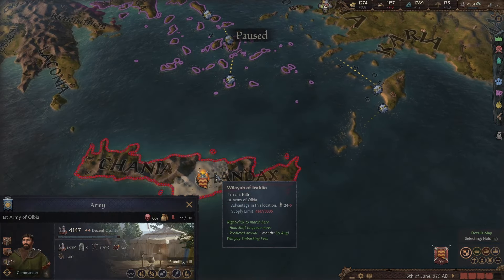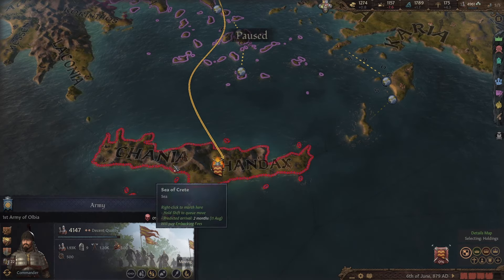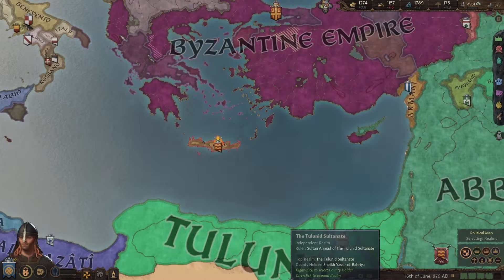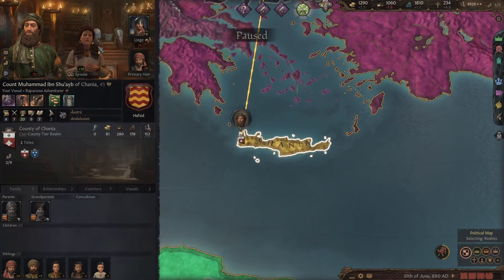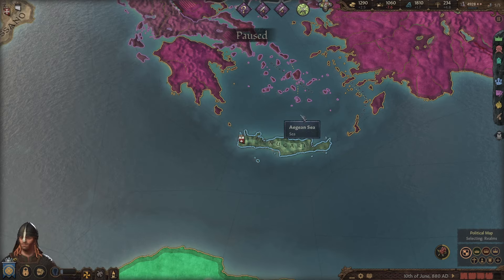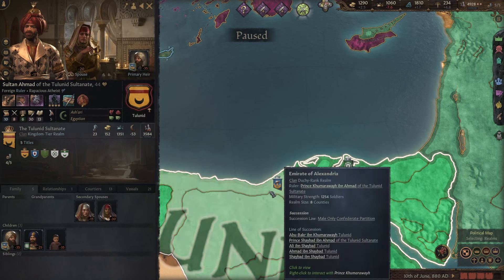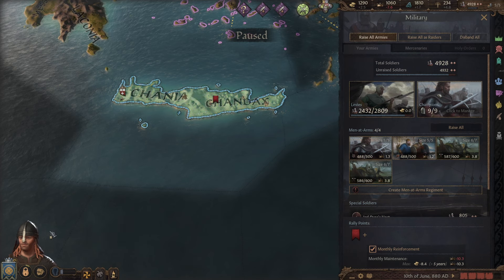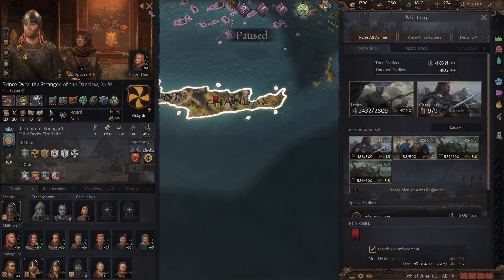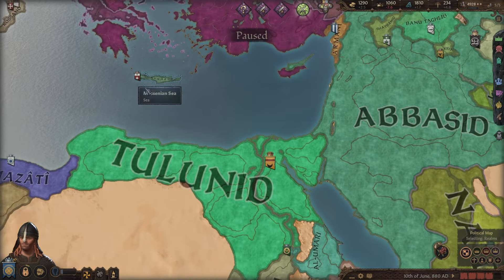We have 1,200 heavy infantry — why would we need our special event troops here? We're going to be attacking Egypt; I'd much rather have them there. Now we have a vassal in charge of Crete, so we can use Crete as a springboard to attack Egypt. But before we attack Egypt, we might as well replenish our horde. We're 35 years old and in fine health — I think we have time to launch one big raid against Egypt, and then we'll get back to war.